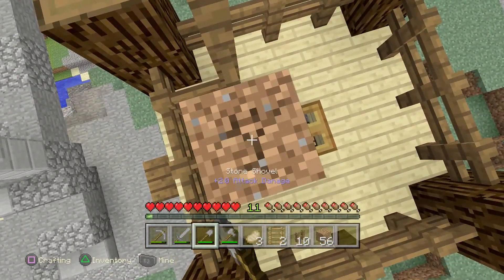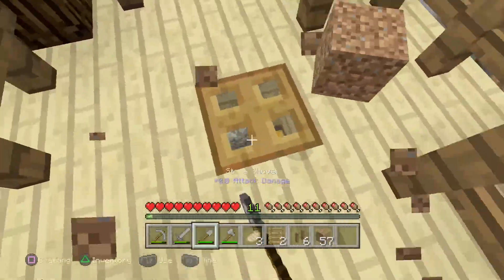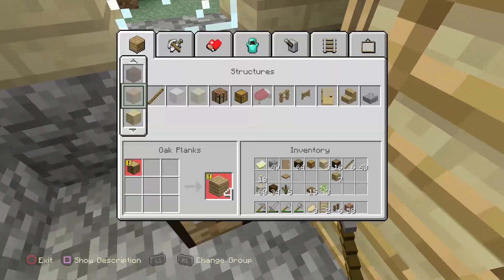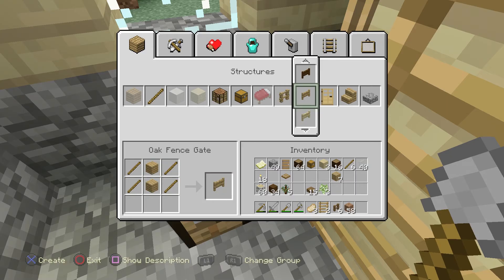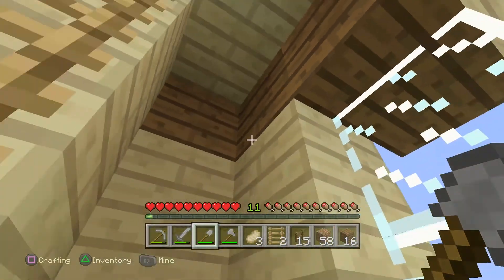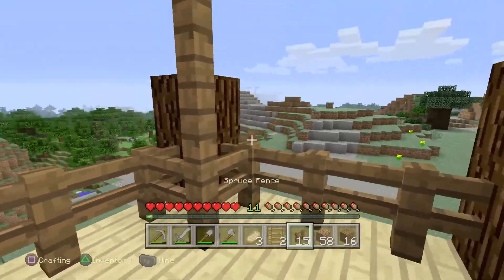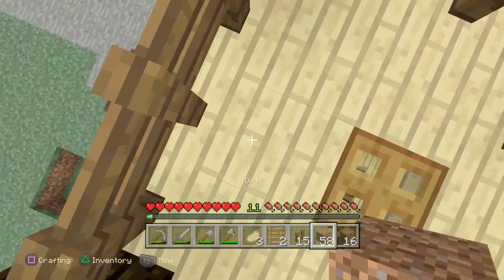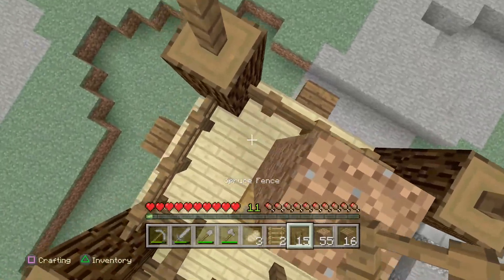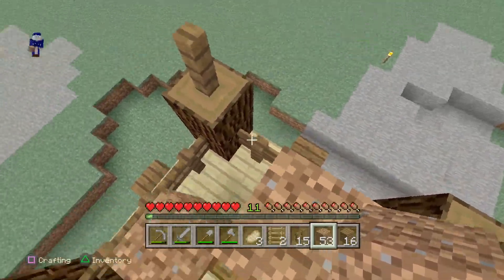We're just going to play it safe and go one more. Over here I'm just going to even it out. We do need some more spruce fences and more spruce apparently. Maybe fifteen — we'll do it this time. Getting back up is a little tricky, but that's to make the intruders get scared. Joke's on me though — I'm the intruder, this isn't my watchtower!